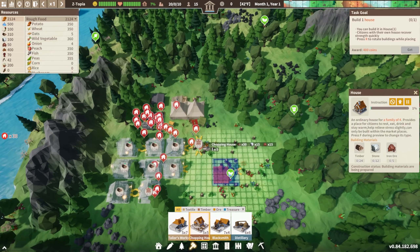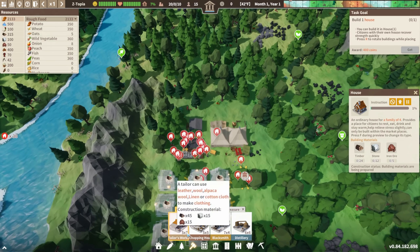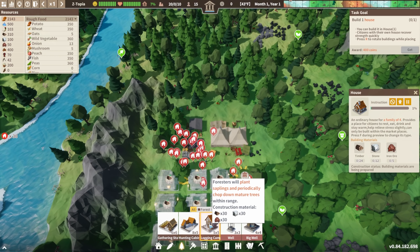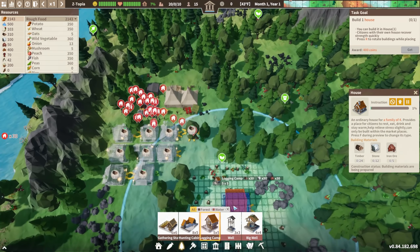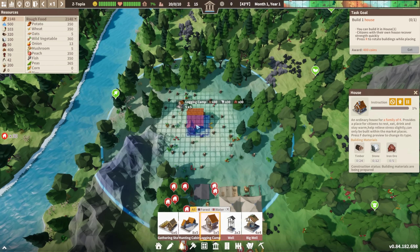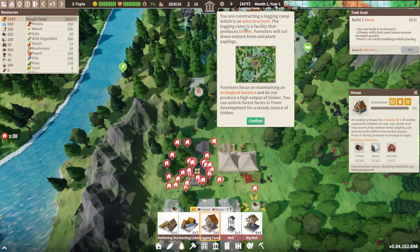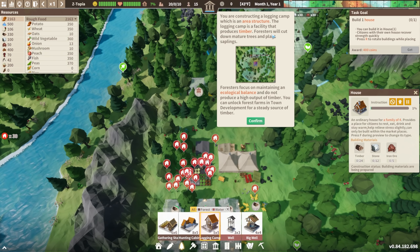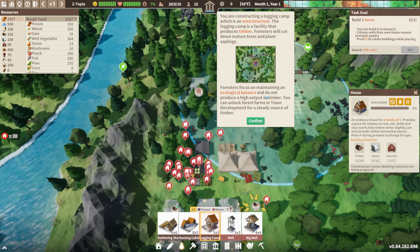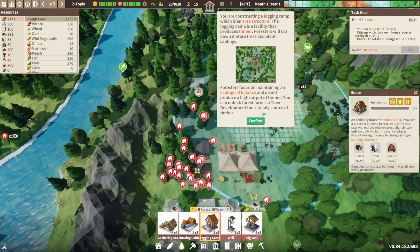We're gonna need timber to get things going. Let's put a logging camp on this side — gathering, hunting, logging. It'll plant saplings and periodically chop down mature trees. Let's get a logging camp right in here. You're constructing a logging camp — it's an area structure. The logging camp produces timber; foresters will cut down mature trees and plant saplings, maintaining ecological balance. They don't produce a high amount, but you can unlock forest farms through town development first.